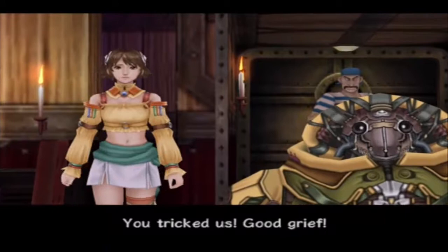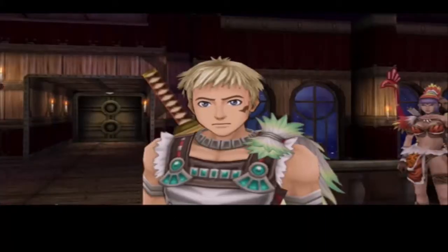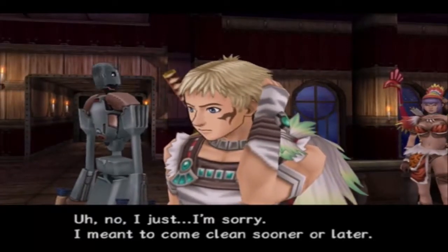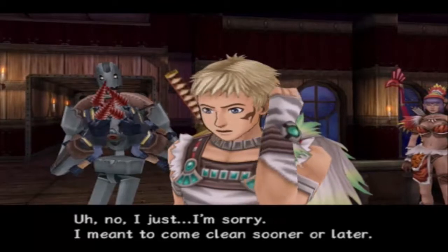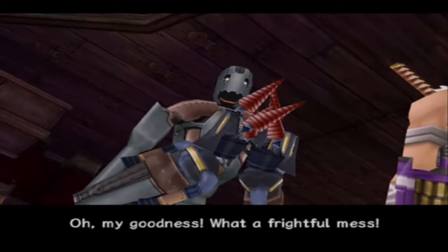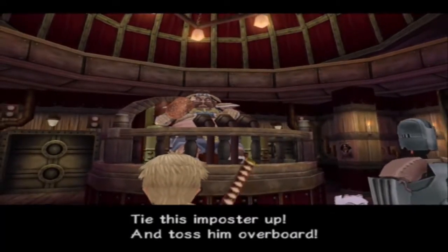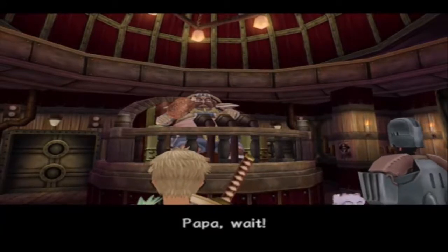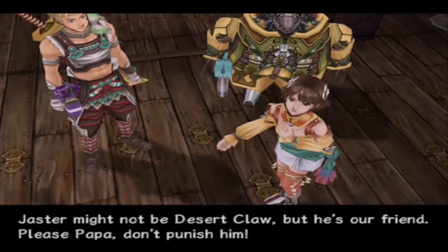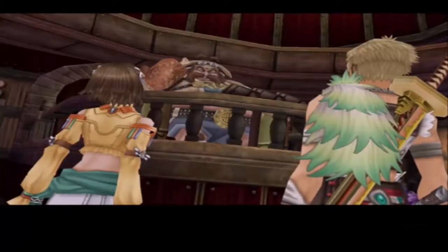You tricked us! Good grief! Jaster, is it true? No, I just... I'm sorry. I meant to come clean sooner or later. What a frightful mess. Tie this imposter up and toss him overboard. Papa, wait! Jaster might not be Desert Claw, but he's our friend. Please, Papa — don't punish him.